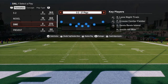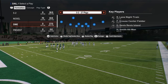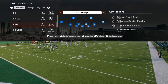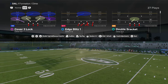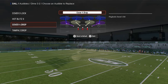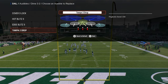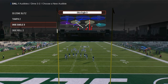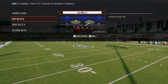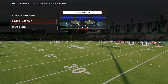In our audible menu — and the cool part is if you set these audibles in practice mode, it will carry over into game — we're going to set these. These audibles are the key. In the Cover 4 drop slot, we're going to set the audible Edge Blitz 3. In the Tampa Two spot, we're going to set the audible Strong Safety Zone Blitz. In the hot blitz three spot, I like to set DB Fire 2.